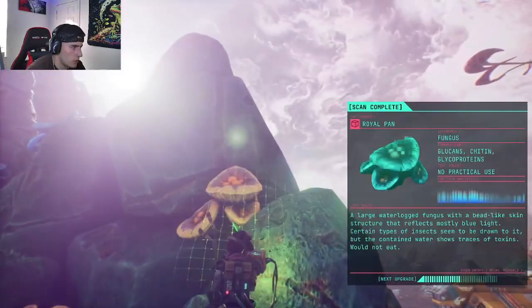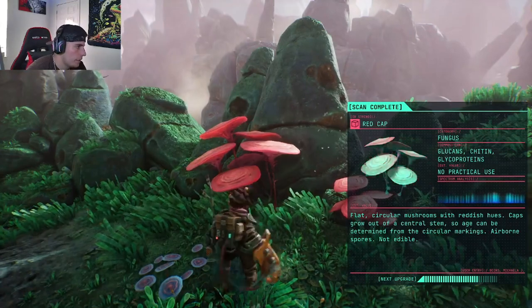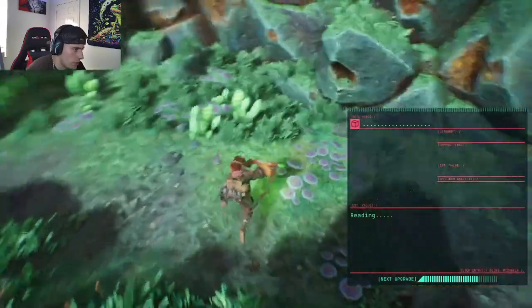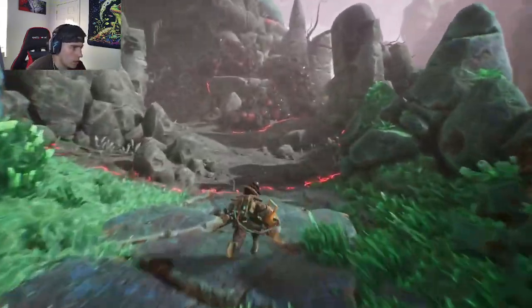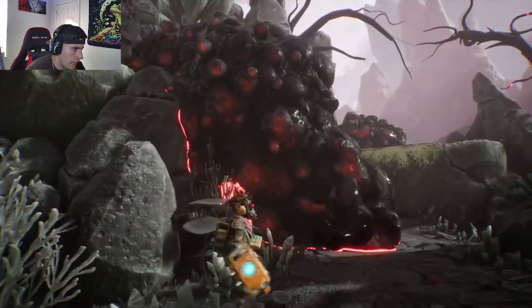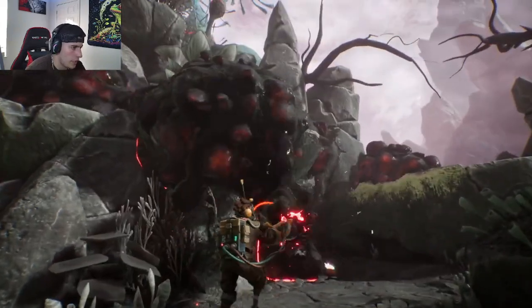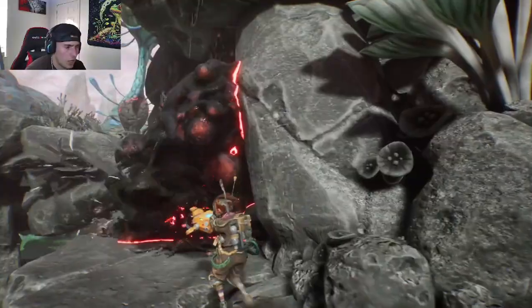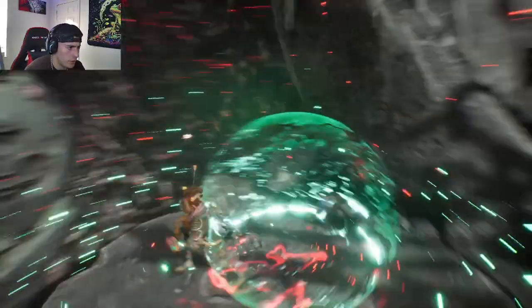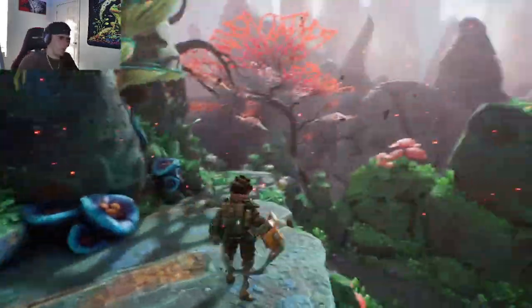What's this? Royal Pan — just a yellow one. Let's scan this plant. Red Cap — another fungus. Let's go clear out this gunk, maybe free up some of these plants and bring them back to life. What does it do if I touch it? Oh, looks like it caused some sort of damage to me — so yeah, let's never do that again.